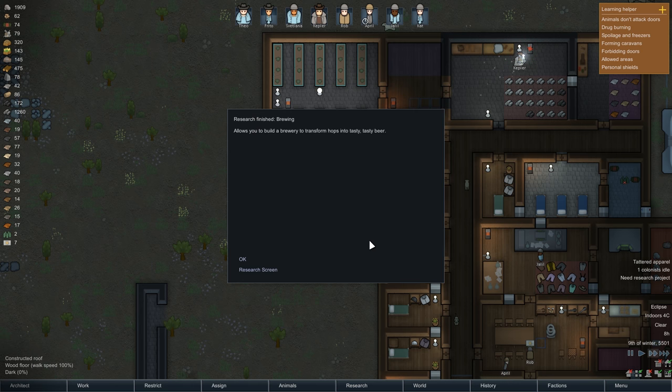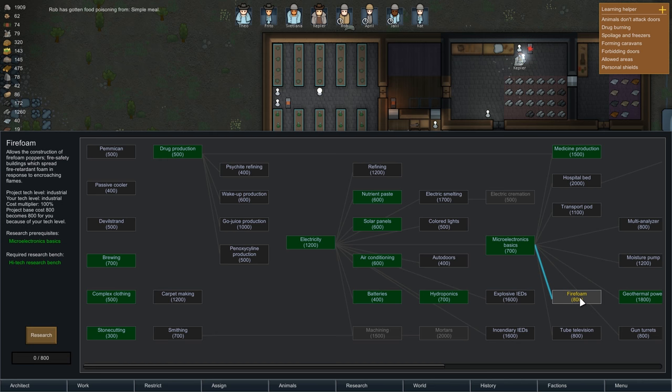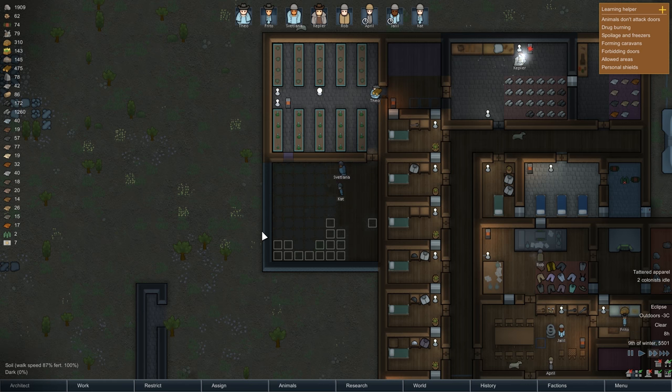We finished researching brewing already! That went quick - now we can brew, this is really good. Fire foam - allows the construction of fire foam poppers, fire safety buildings which spread fire retardant foam in response to encroaching flames. That could be useful. Multi-analyzer - allows colonists to build multi-analyzers which increase research speed and allow higher level research projects if placed near a research bench. Let's do that - that sounds like something we definitely need.